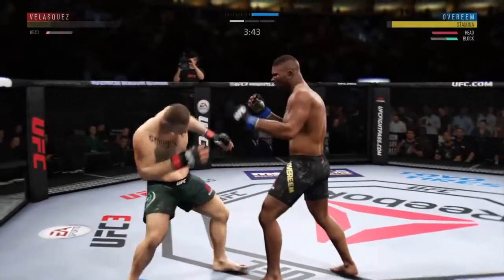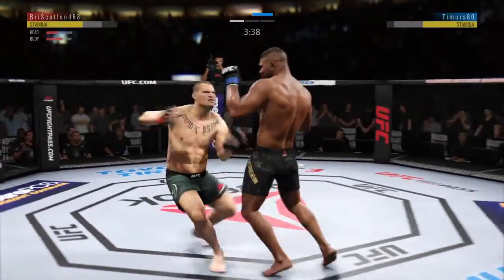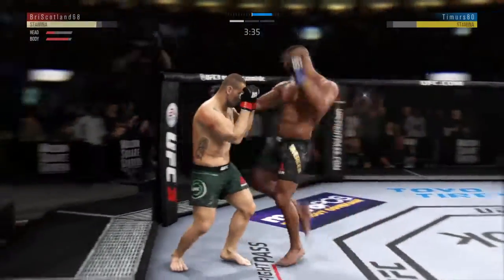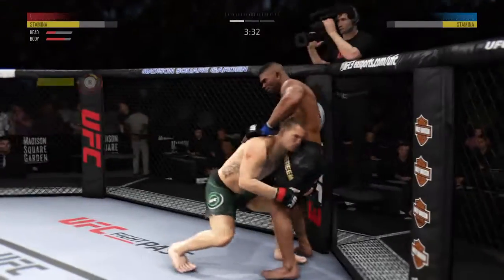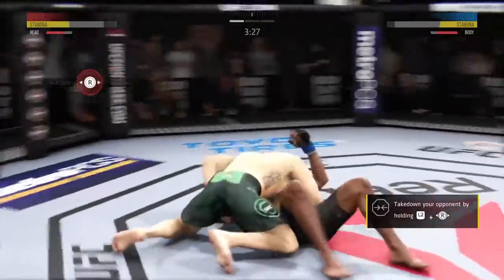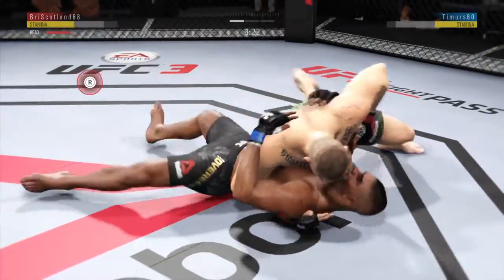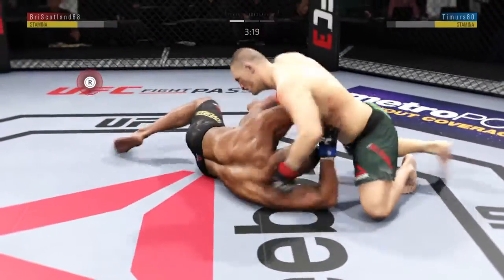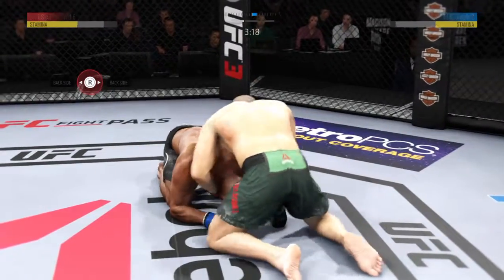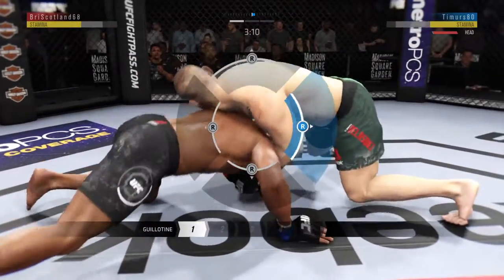Doing a fantastic job with the blocking shots. Big shot to the head — he's stunned, he's in trouble, he's locked. Now a knee. Big shot! He slams it down with agility, and now is where things could get really interesting. Inside control once again. He's got his arm to the neck — he's looking for the guillotine. Nicely done. Velasquez gets back up again.